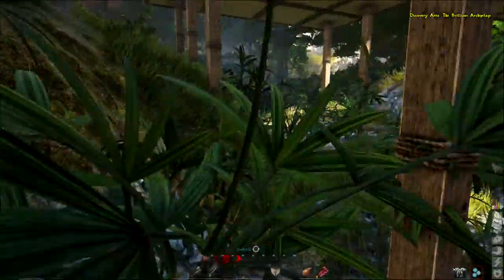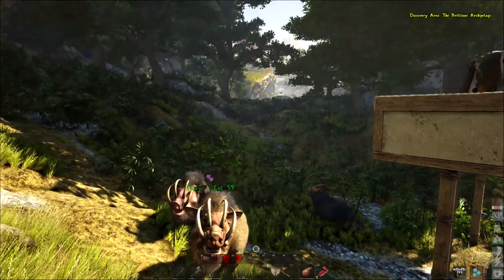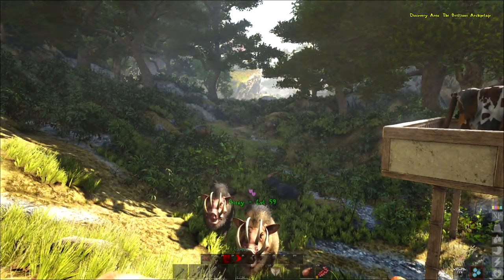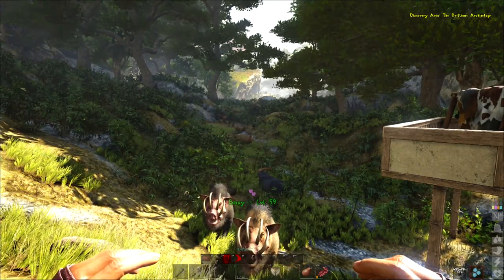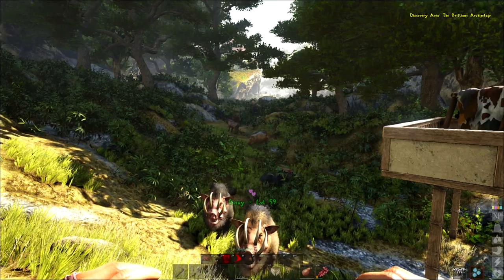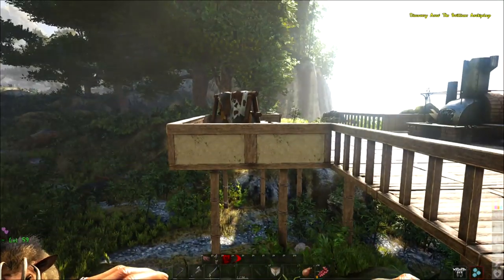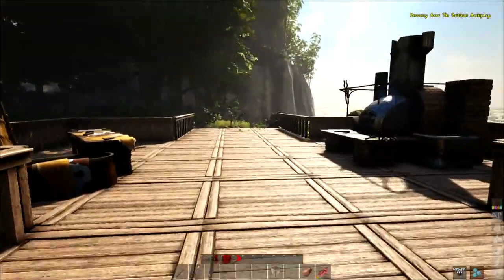We do have to leave this island and go someplace else because we have to find other resources. We need to find salt. I have no sap that I can tell on this island — I've not found any sap, and I need that. That's an important ingredient as well. So we've got to go out and find this stuff. It's really kind of cool how you've got to go out and find it.